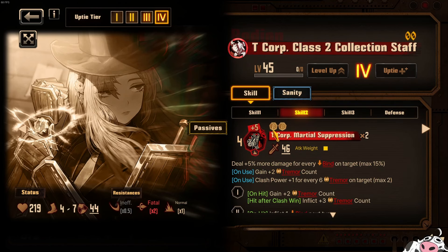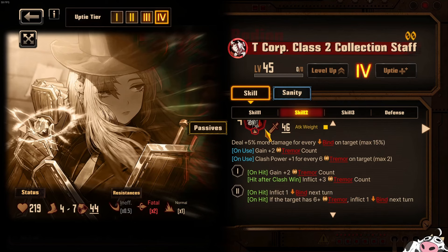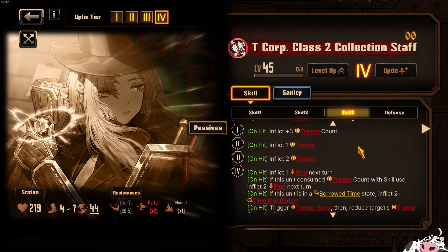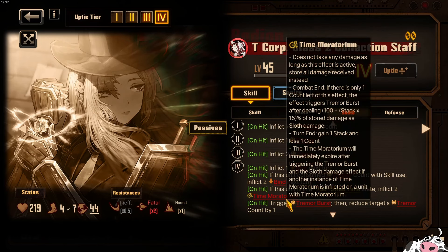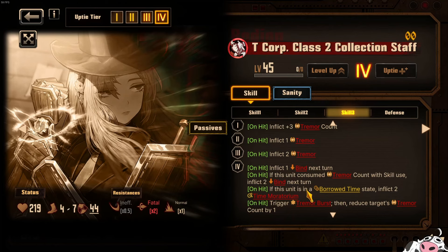Even looking at the skills, they're rolling below average: 5, 10, 14. If you hit conditionals you get to 16, then you add the Clash Power from Borrowed Time. That's really all she does. There's nothing much else that's very interesting besides Time Moratorium. But with Time Moratorium, you don't want to stack them because if you stack them you actually burst immediately. The way Time Moratorium works is you want it to stay so you can build up damage stored inside it — when it ticks down it gains one stack and loses one count, increasing the damage output. So you don't really need two instances of Time Moratorium, making Rodion a bit awkward.